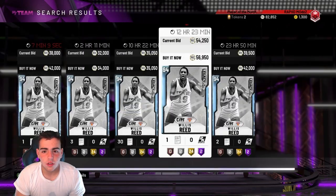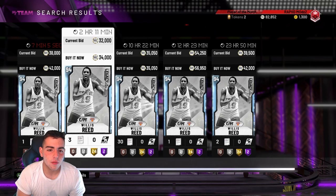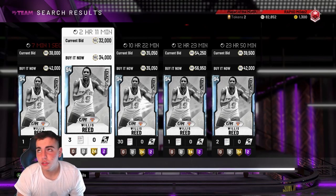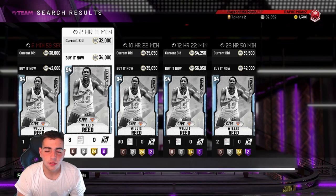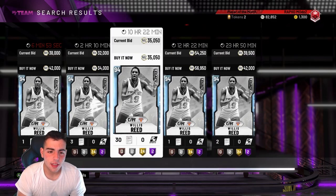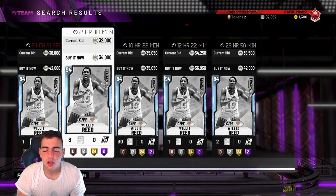Let's check out Willis Reed. He's at 35k and then 42k, and 34k. I might pick them up and sell them for 42k. If I pick both of them up and sell for 42k, minus the tax that's about 38k — I'll make 3k to 4k. That's not bad; 7k profit. Will it sell though? Let's check out Julius Erving.